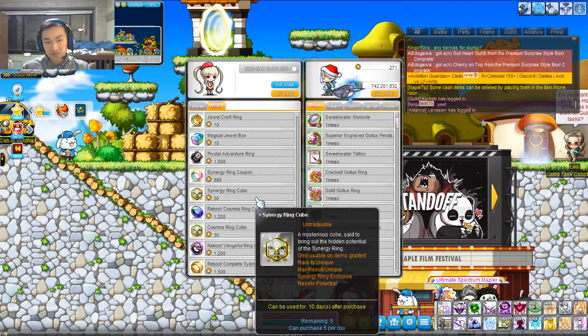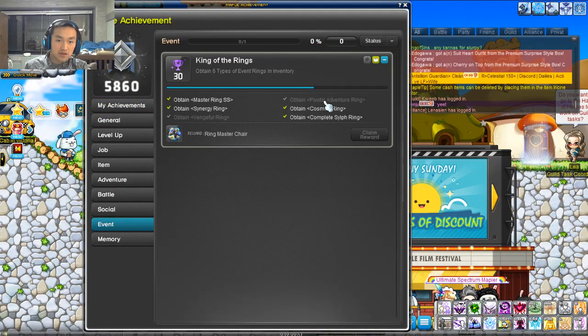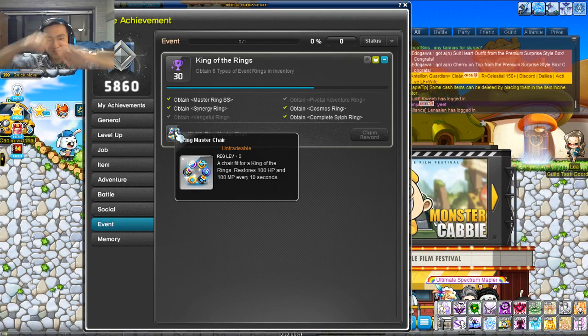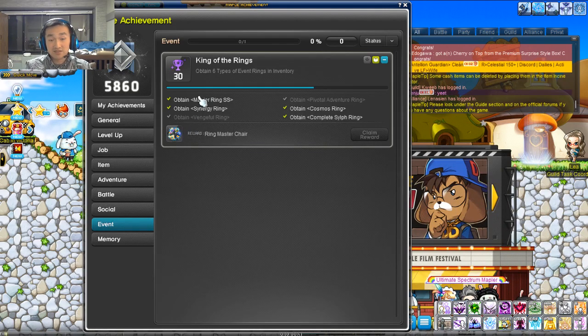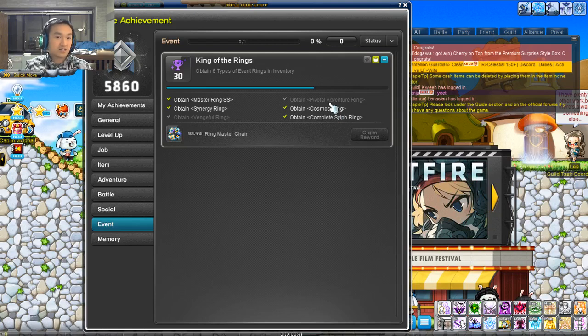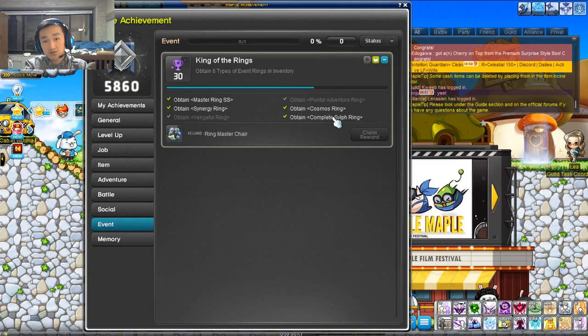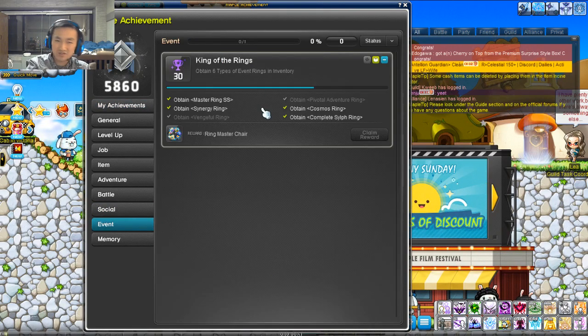Now, if you have all four of those rings and you don't want to waste your time, I do have some news for you. If you get all six rings in this event, you can get this chair. This chair is basically your character floating in a circle of all six rings, and it's really, really cool — you are literally the Lord of the Rings. This does share across worlds, so if you have another character who has, say, the Pivotal Adventure Ring or the Complete Silph Ring like I did on a very old character, you can log on to those, click the Refresh Achievements button, and that will be recorded. You don't need to get it on the same server or even the same character — it spreads across all the worlds.